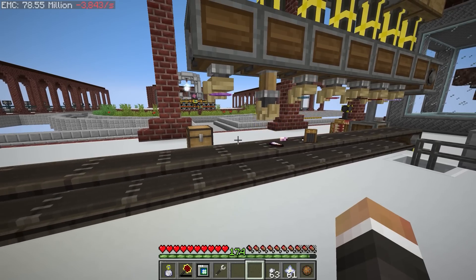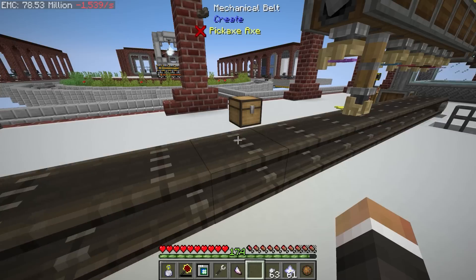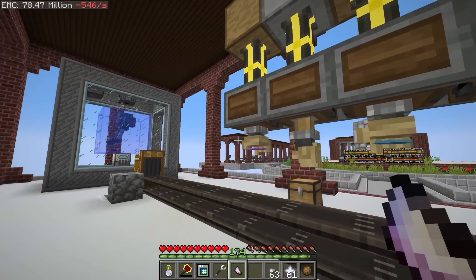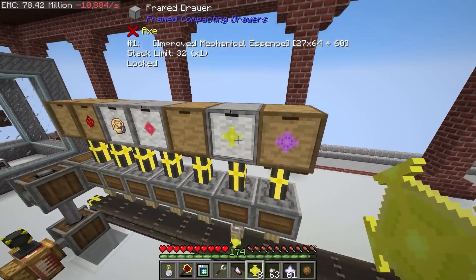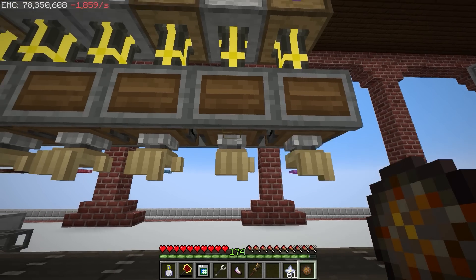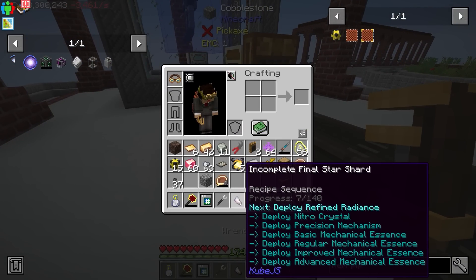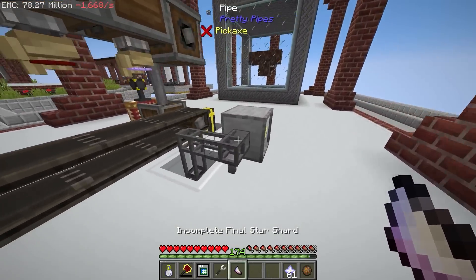We have an incomplete final star shard, so we're going to have to do this a lot. The shard says improved mechanical essence is next. One of the deployers was in attack mode instead of use mode - you just right-click with the wrench on the bottom to switch from attack to use. Now the shard gets deployed correctly - perfect. This is the first of 20 steps; we're at 7 out of 140.